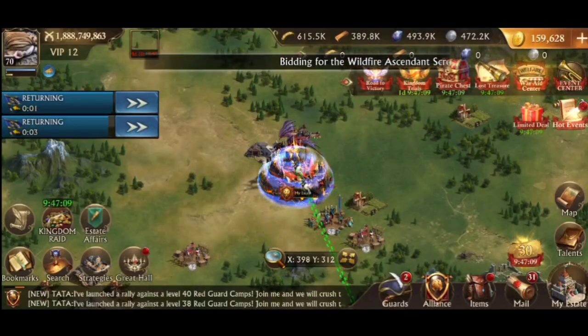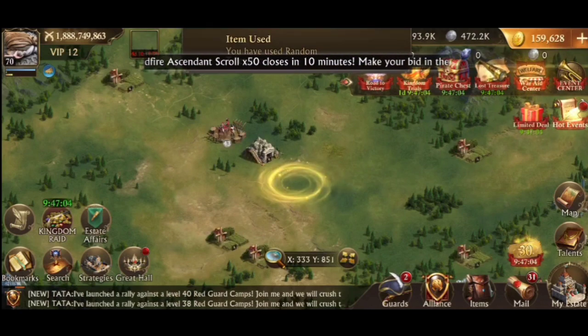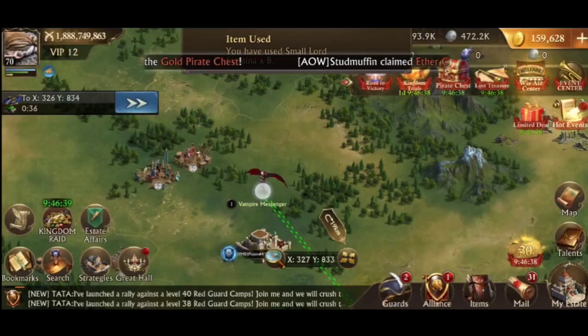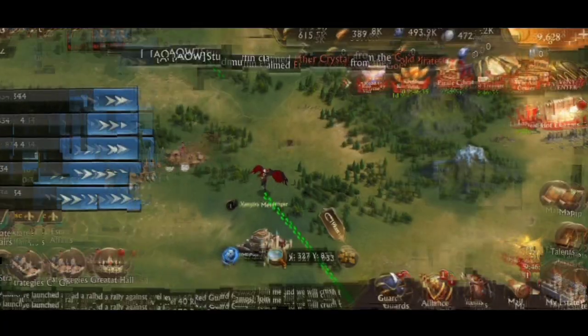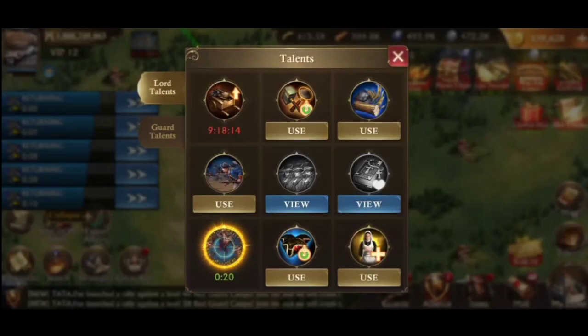If nothing is close enough, teleport again to search. After completing all visits, if the talent timer is still active, it's best to use the remaining time to hunt threats.